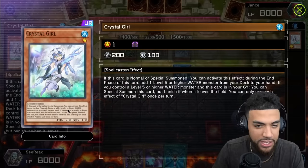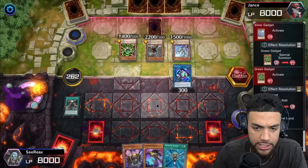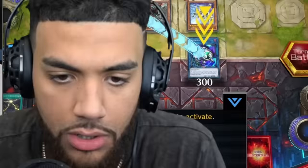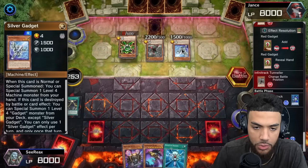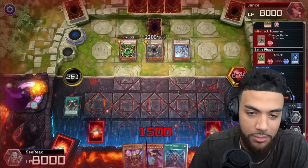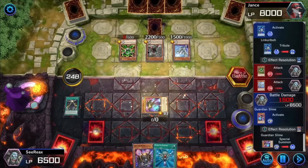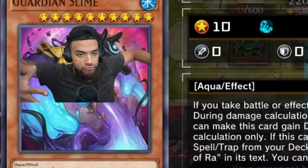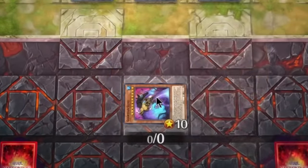The reason I think he has Ash Blossom is because when I played Crystal Girl earlier there was something he was able to activate — it could have been his face-down card but I have a feeling it could be Ash Blossom. He's going with the weakest attacker first. We say no to that one. I'm going to hope he attacks with the 1500 one next — and there he goes. Regardless, his next attack lets me bring out Guardian Slime. Guardian Slime protects me; he's not going to be able to attack through him.